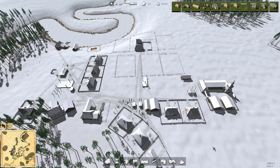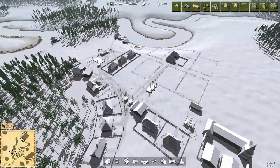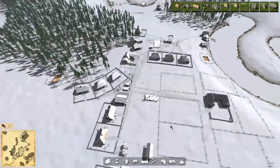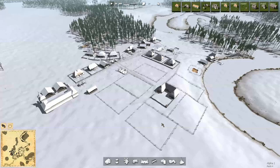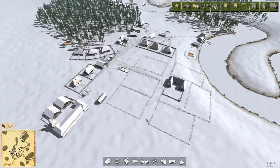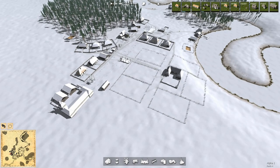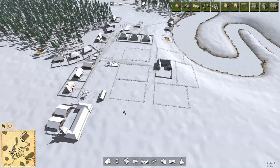Hey folks, this is Noble Rambler, and welcome back to Ostrove. Just looking over the town right here. A lot of folks seemed to be alarmed last episode that I had put so many production buildings in without putting in an equal number of houses because we're going to be short of labor. Well, I know that. We're basically just placing buildings right now, so calm down.